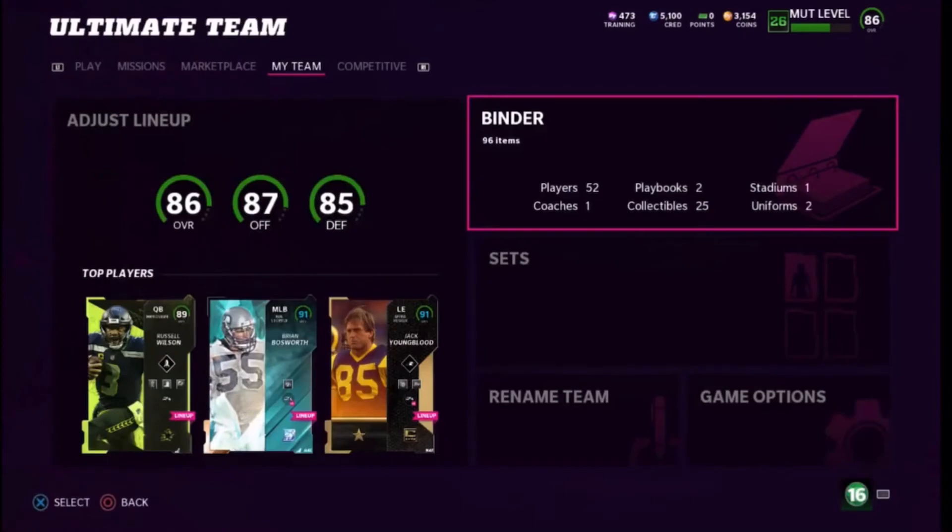A fully maxed out Seahawks theme team — you can't deal at every position, but it's probably gonna come to around an 87 overall. The defense with every position maxed to the highest overall, like having a backup strong safety and free safety, you could probably rock an 88 defense. The offense has receivers everywhere, so it's solid too.